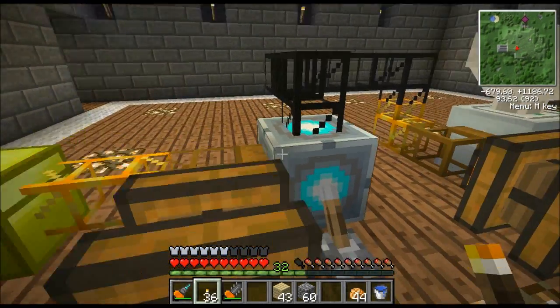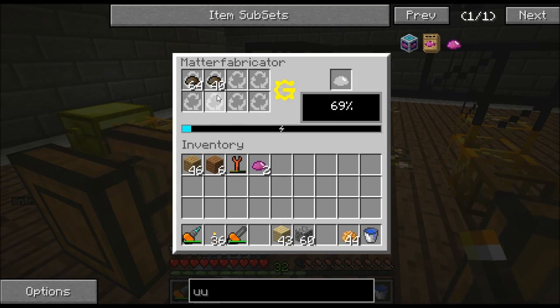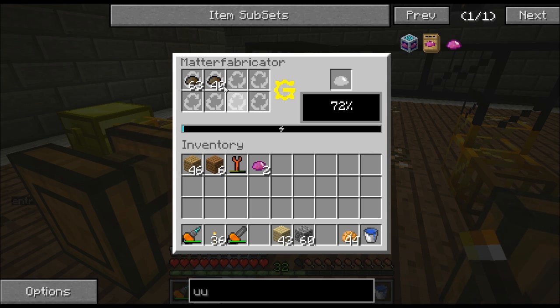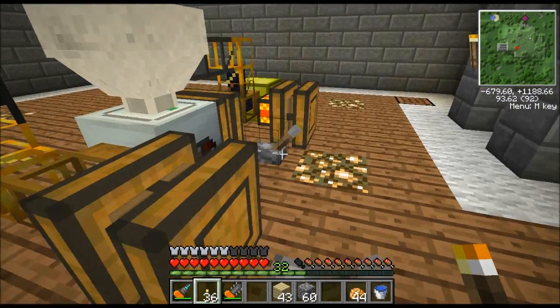If a generator produces 10 EU per tick, this machine is using 512 EU per tick, so it would take 51 generators to supply as much electricity as I'm powering into this thing right now. It's an end-game machine - it gives you something to do once you've got massive amounts of electricity. Here's the electricity bar: whenever it gets to about this level this percentage will go up three percent. When this percentage reaches 100% it will make a piece of UU-matter, but to actually increase it needs both power and scrap.